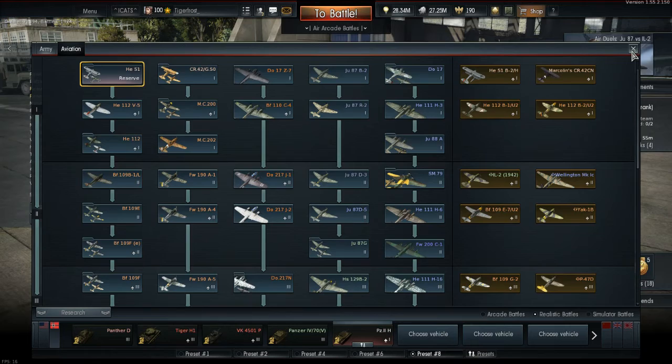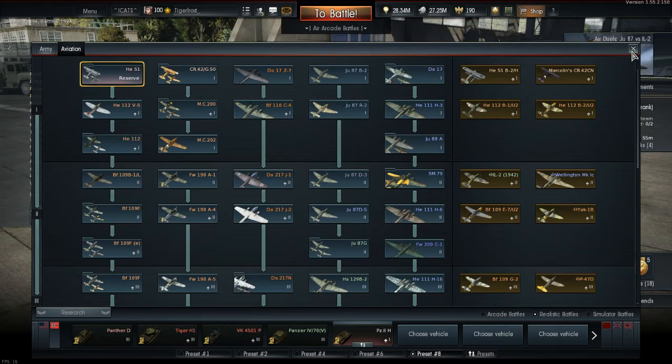The 100% booster is enabled — or will be enabled once you activate it. As you can see here, it lasts 1,000 missions! It's valid for 8 days and lasts 1,000 missions, so you get just over a week to use it. 1,000 missions — wow. Basically it's going to end during the 8 days, unless you somehow manage to play 1,000 missions in 8 days.